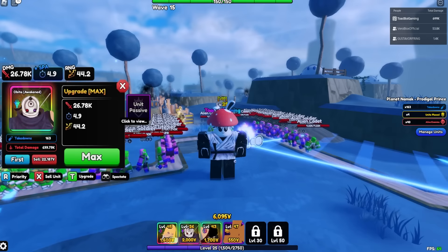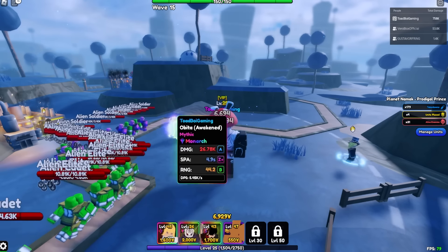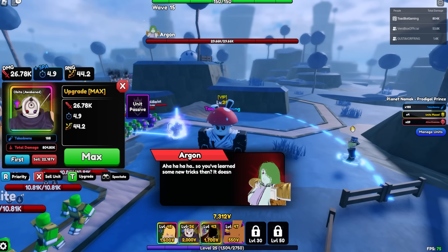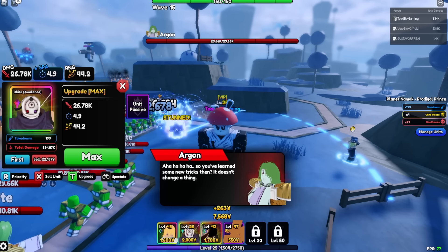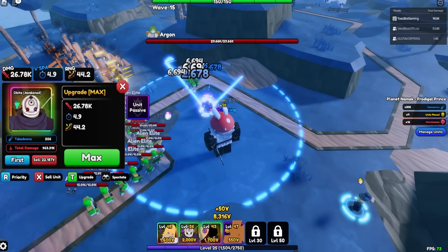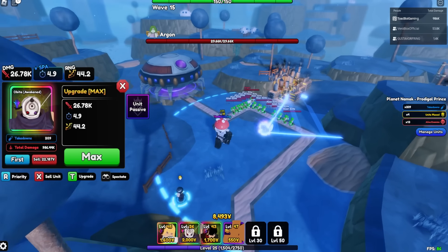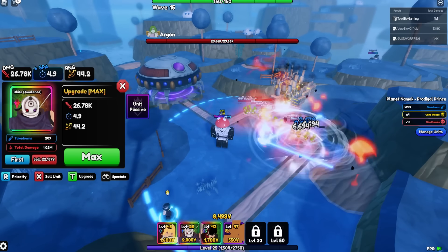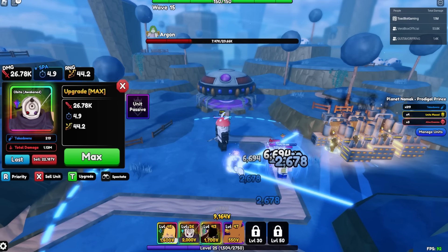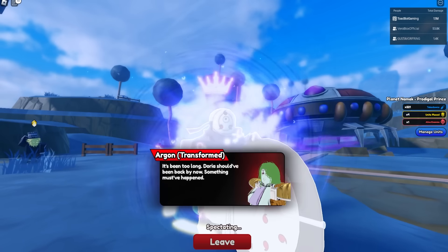Plus he's doing an extra 30% damage in burn. DPS is currently 5,400, so let's do the DPM: 60 divided by 4.9 times 26,780 is 327,000, plus 30% burn — he's doing about 450,000 damage, which is a ton. Now is it the most damage you can get? No, but he's also only level 26. He does hit in the cone which is really, really OP. He's burning for so much damage — he might be the best damage unit in the game honestly.